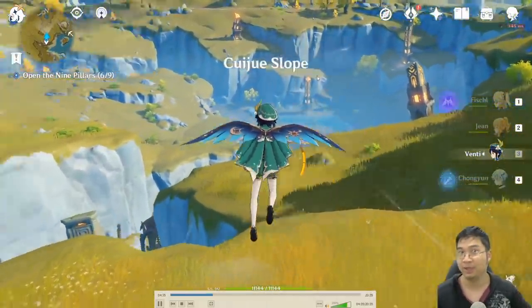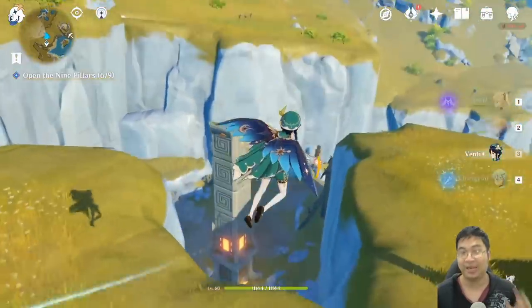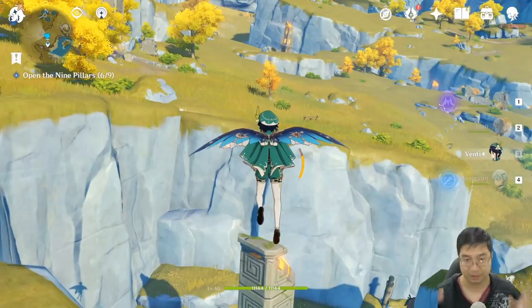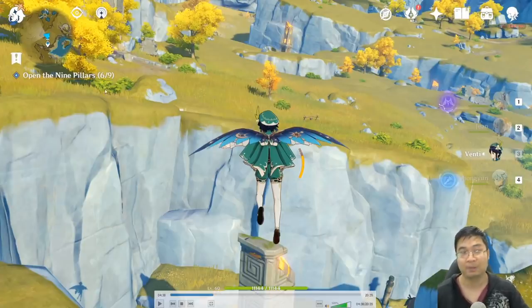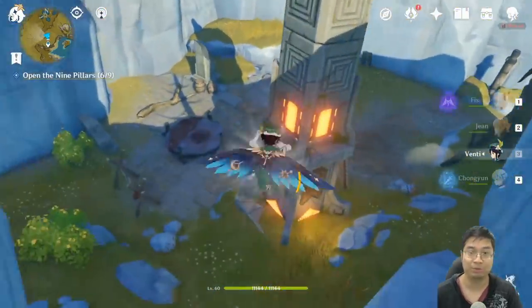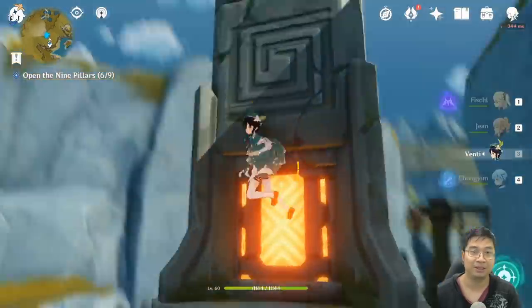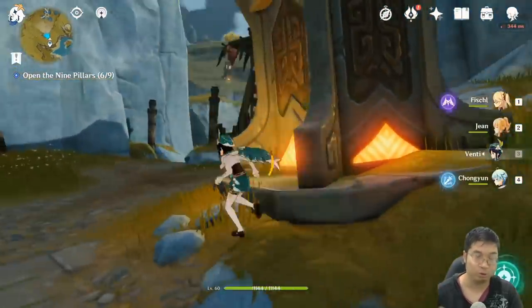Some of those pillars have already been activated — the ones activated are because I already inserted my Stones of Remembrance. I'm still missing three of those, but I collect them in this replay. We're going to come to the statues and insert the stone each time we have one. You can do this before getting all the stones, because each insertion gives you a chest as well.